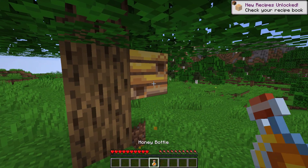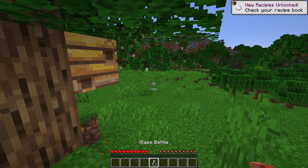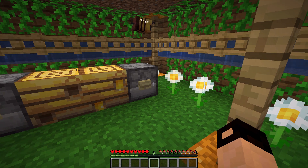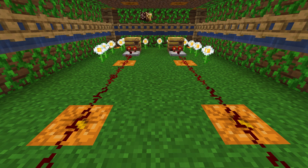When right clicking on a nest with an empty bottle, you can harvest honey. Honey bottles restore saturation and can be used to craft sugar. They also remove the poison effect. Both of these can be automated by placing dispensers next to nests. Redstone comparators now detect how much honey is inside bee nests and bee hives. The output strength is equal to the amount of honey in the hive.